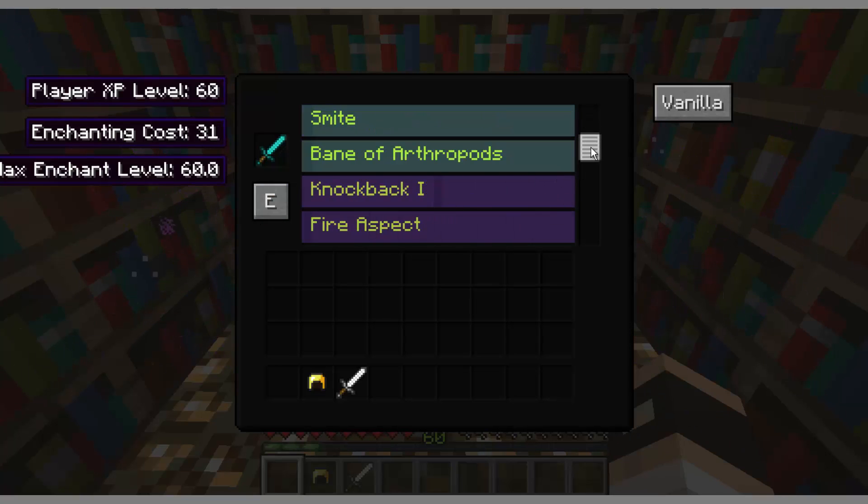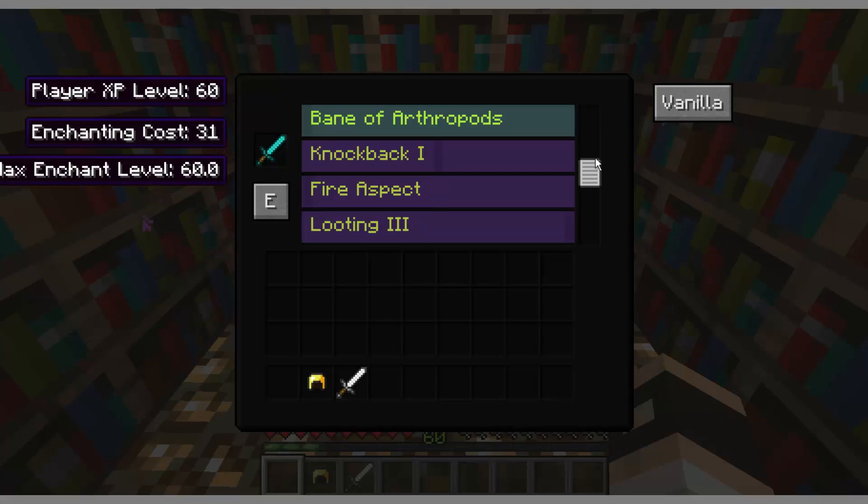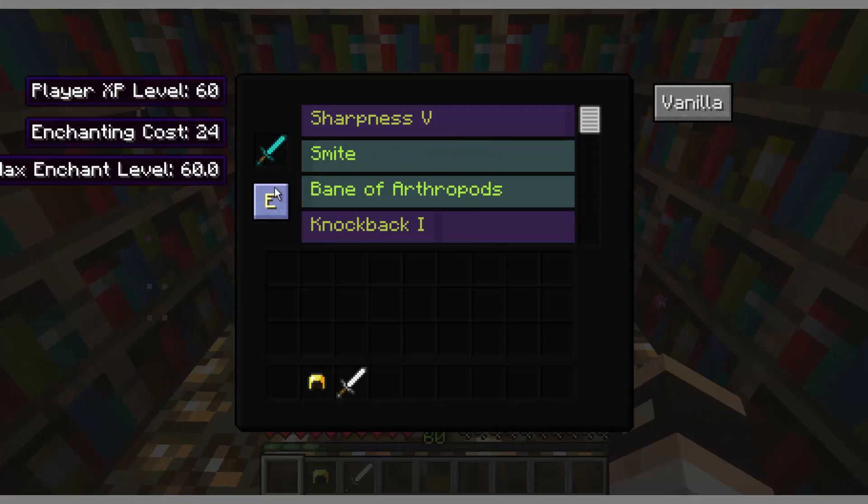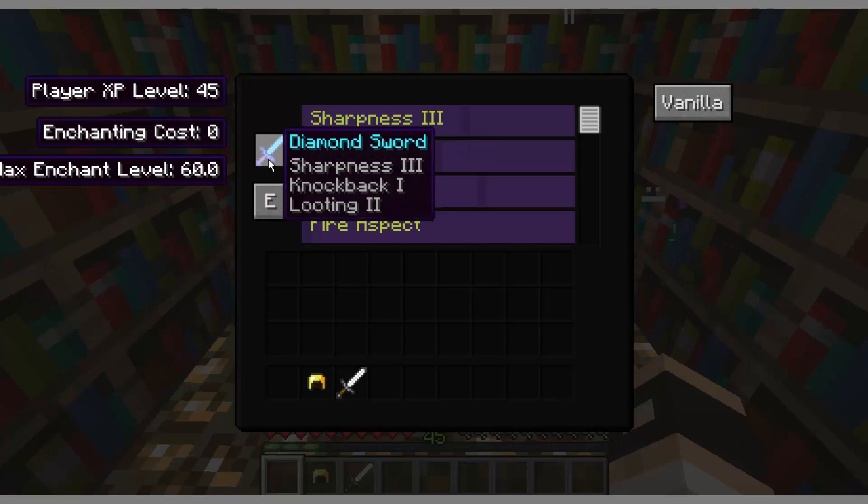Let's say I didn't want the most powerful sword. Let's say I only wanted knockback 1 and looting 2. Then it would cost me 24, and I would press this Enchant button and it'll enchant it for you. Let's just lower the sharpness. Enchant. So I have sharpness 3, knockback 1, and looting 1.